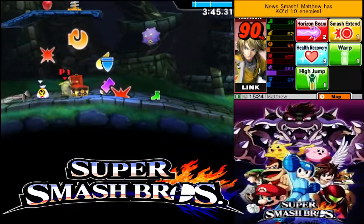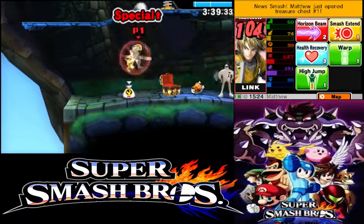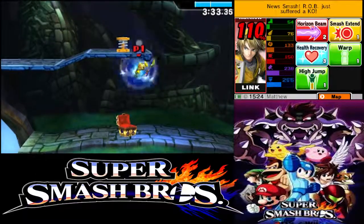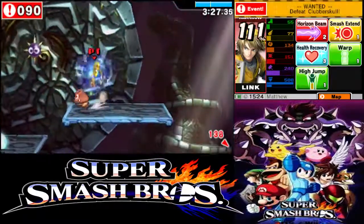I got the enemies from Earthbound here — I can't remember what these enemies are called, but they're from Earthbound. They only stay in one spot. One of them got killed because there was a bomb that just happened to blow up right then and there. Then we got Gordos — I can't really attack Gordos.